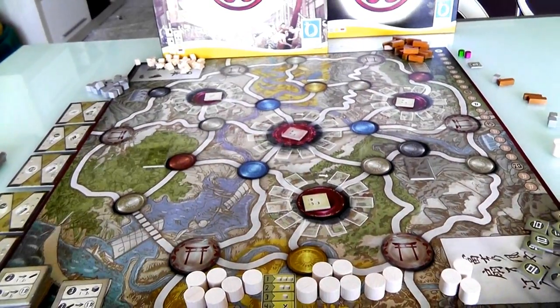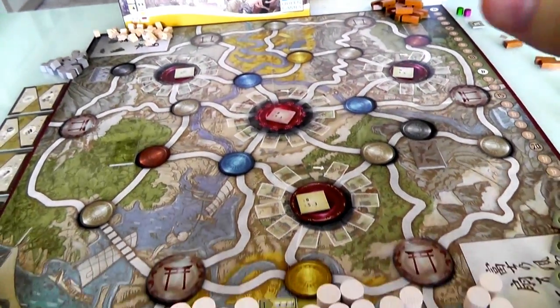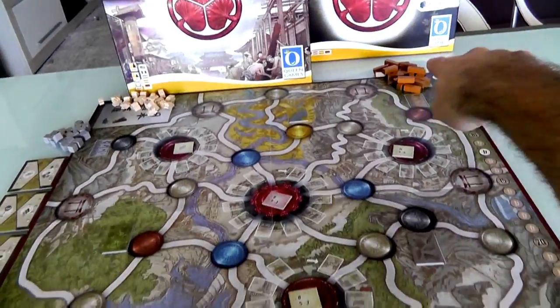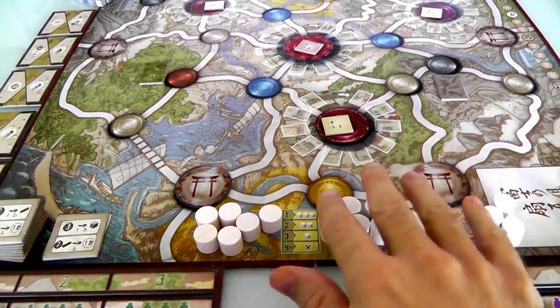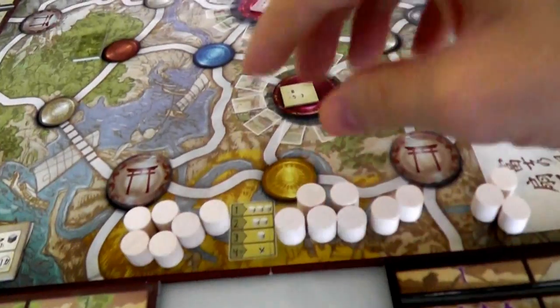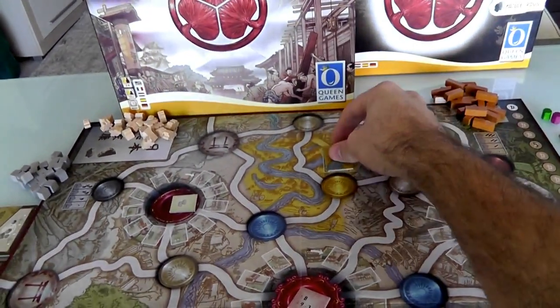There are a couple things you have to do as part of setup. As a two-player game, I'm using the two/three-player board. You flip it over and you've got a different layout for four players. Also, because I'm doing two-player, I have to randomly block off some sections of the map. At the beginning of the game, there are two forests where you can get wood, two quarries where you can get stone, and two farmlands where you can get food — all this rice. But one of each has been randomly removed. So this is going to be the only farm we can use. This farm up here? Uh-uh. It's gone. And this stone quarry is gone, and this forest is gone — completely disappeared.